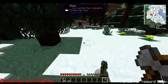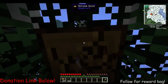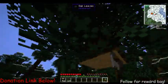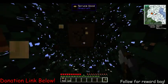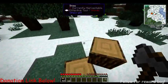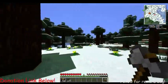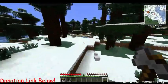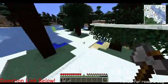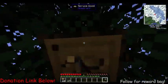Sometimes I wish more mod packs had the Tree Capitator mod, but then it kind of defeats the purpose of getting a Lumber Axe from Tinkers' Construct. Some mods make others redundant and not worth it. I can see how that would work out. But if it were me, I would always have Tree Capitator — if I made a mod pack.